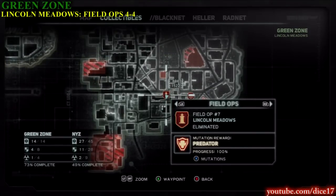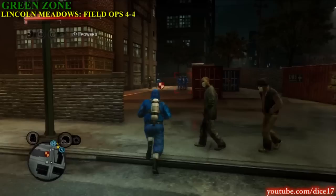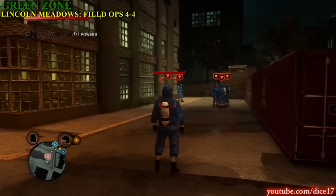Now head west from the last location, you can find the fourth Field Ops in this area. You can find them between a building and some shipping crates.